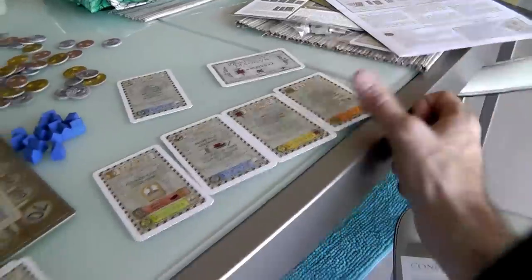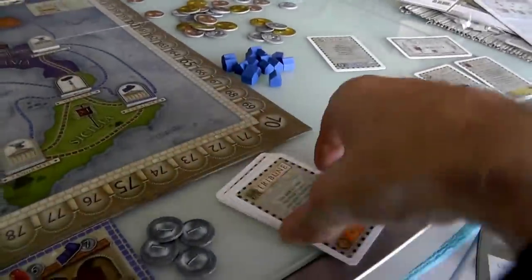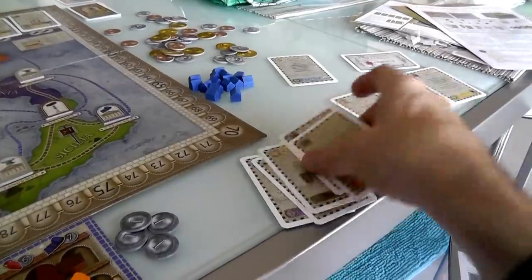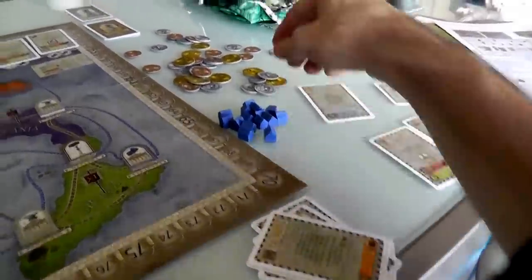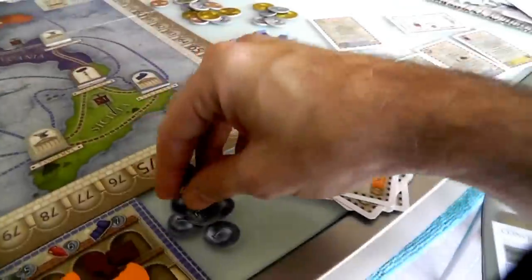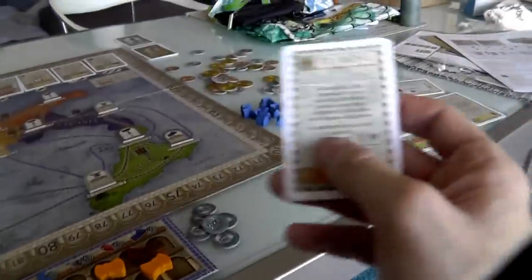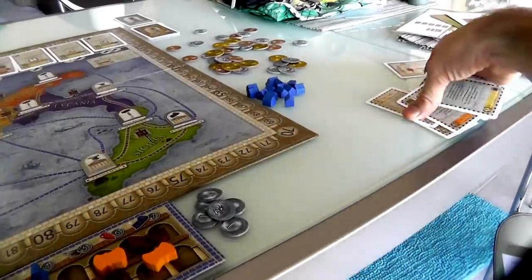I think it's time for Jen to play Tribune — she can wait no longer. She takes the Tribune, gets all her cards back — five cards, two over three, so she gets two bucks. And now all her cards come back to her hand. She could recruit a colonist for tools and food, but she doesn't have tools, so she's not going to do that. Alright, my turn again — I want to produce, so I'm going to play Prefect and start producing more goods.